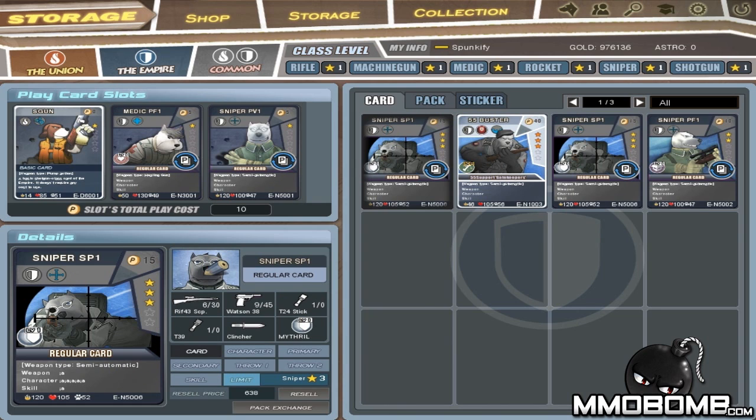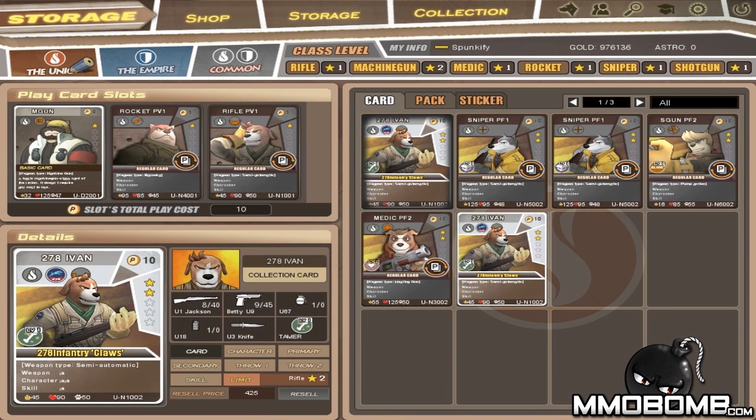Different level cards have different skills. The only class that actually has a skill at level one is the medic, which allows you to heal people. As you level up and gain new cards, you'll gain access to different weapons and abilities, allowing you to customize how you play a particular class, which is sort of interesting.